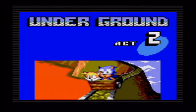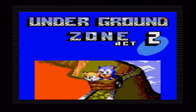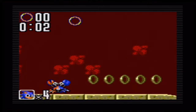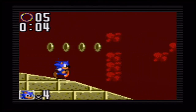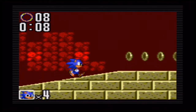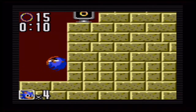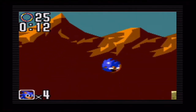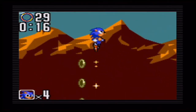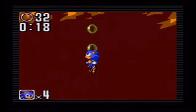Much like Sonic the Hedgehog 1 for Game Gear and Master System, there are only three acts per zone — two acts of platforming levels and the third act is the boss level. The boss battles in this game are a lot tougher than in Sonic the Hedgehog 1, where things were pretty simple and easy.